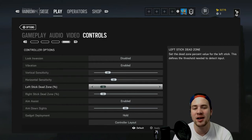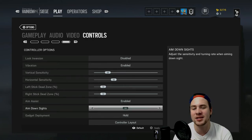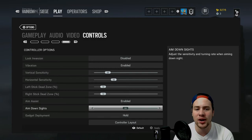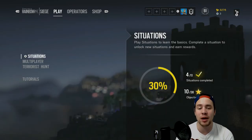In your control settings, you have vertical and horizontal sensitivity, and a dead zone setting for your joysticks — a bigger dead zone means you can move the stick slightly without moving your character. Definitely leave aim assist on, and you can also adjust your aiming-down-sights sensitivity, which affects how your scope behaves when you're ADS.